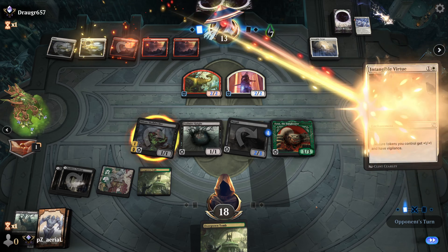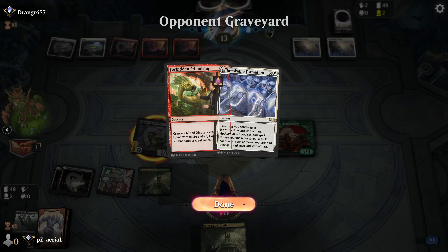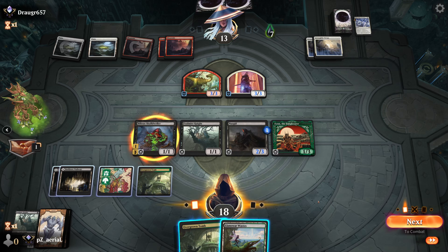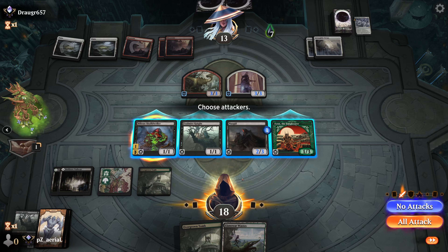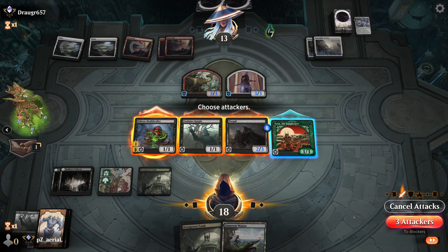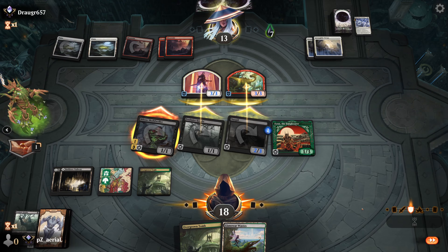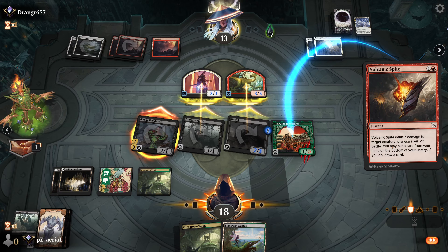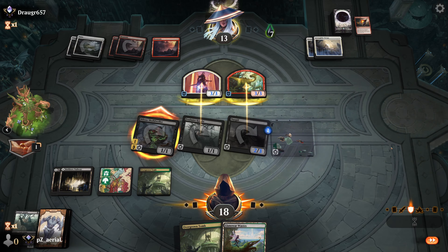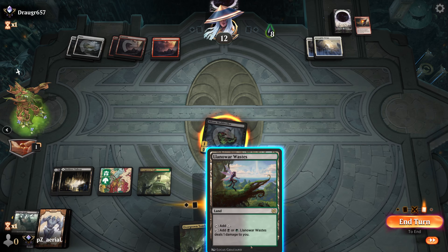They're gonna need to block at least one creature. Creatures gain Indestructible — interesting, that's pretty cool. They go on to block the Foulmire Knights — two Foulmire Knights, that makes sense. They still take a lot of poison though, so that's good. They go to seven. With Bilious Skull Dweller still being our Ring-bearer, I think we're gonna be solid. Intangible Virtue — sure. They've got three mana, they're gonna need to make more creatures.